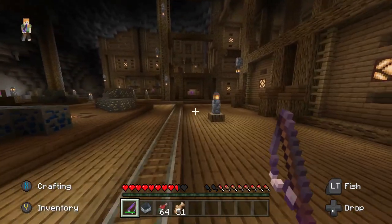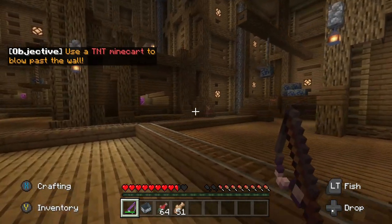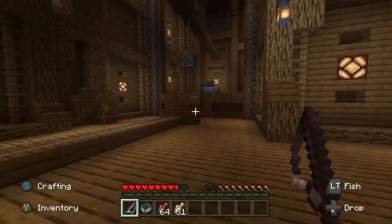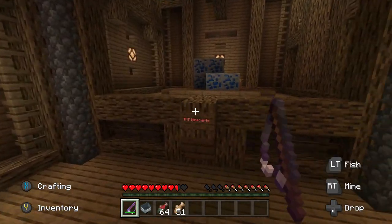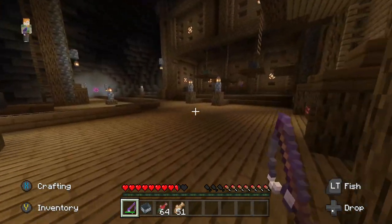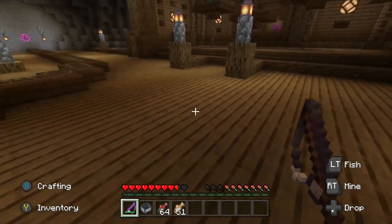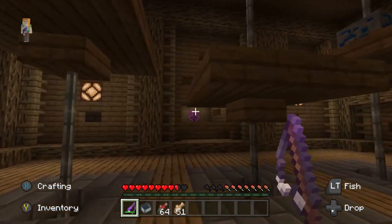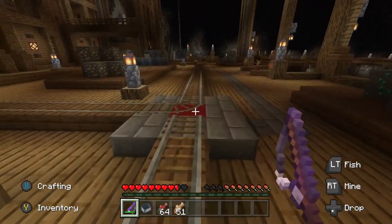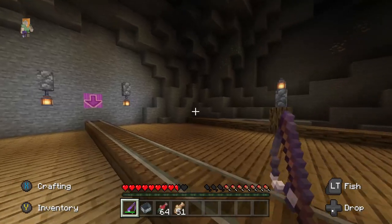We'll stay up here — lots of good stuff to mine. Should I be taking a minecart? Use a TNT minecart to blow past the wall. So we need a TNT minecart — they're over here I think. TNT minecart detonator. I'm slightly confused.